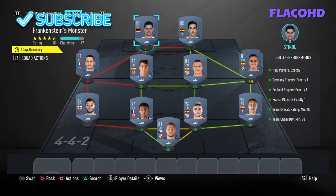Our right striker is Santi Mina, and to end it off — who is also our German player — is Stindl. You don't have to copy this team; if you have untradeable La Liga players you can replace the center mids, center backs, right back, and right mids, just make sure you have the same ratings.